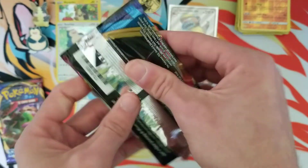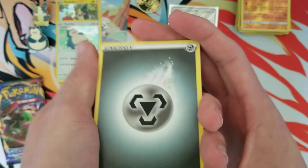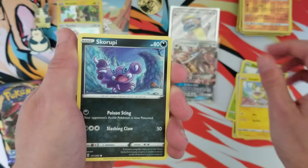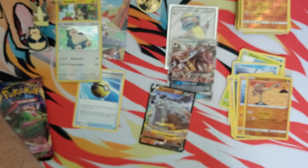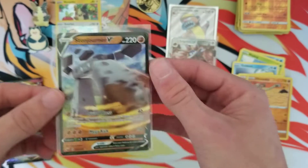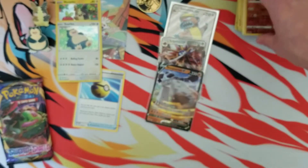Alright, we got two packs of Sword and Shield up next — there's the code. Four to the front and flip it: Swacky, Pokemon Catcher, Drizzile, Blipbug, Goldeen, Yamper, Skorupi, Clobbopus, a Hitmonlee, and a Stone Journer. Alright, I definitely have a couple of these already, but a hit is a hit — I will be very happy about getting doubles as long as they're ultra rares.